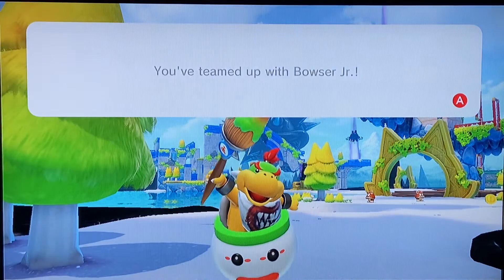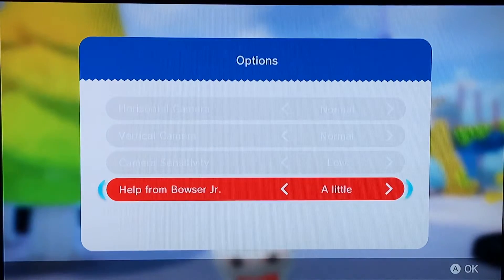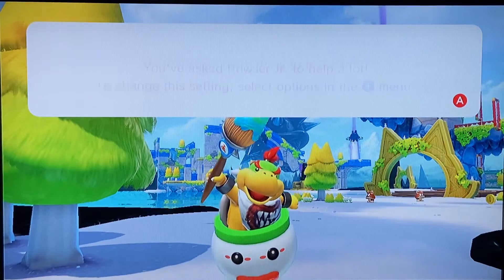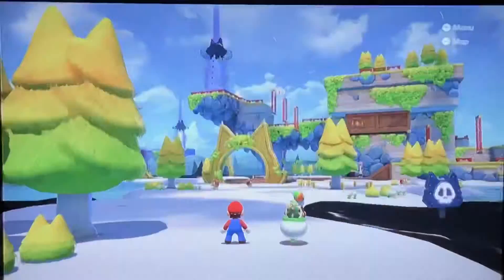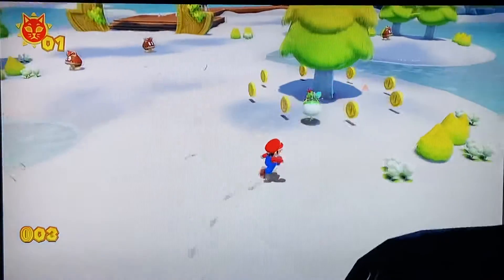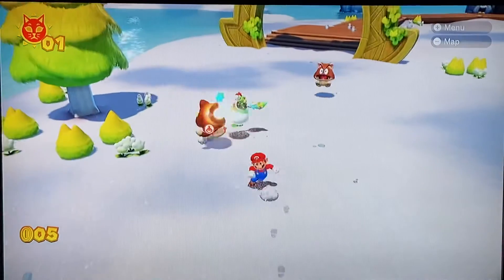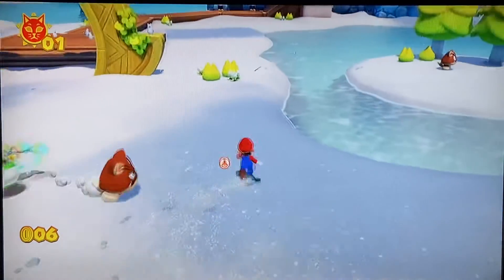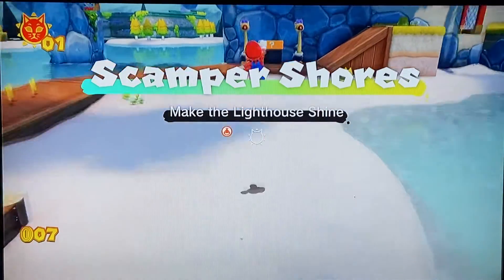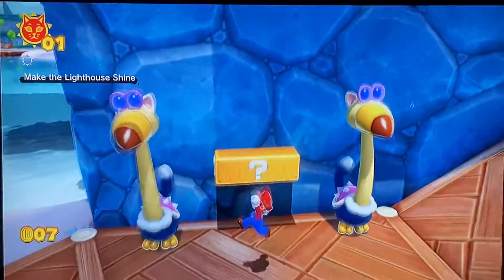He teamed up with Bowser Jr. But how much should he help you? We're gonna do it a lot, so why not? So Bowser Jr. is our teammate for this, and instead of a pointer, we actually control Bowser Jr. with the pointer stick. We can have him do stuff like attack, go get stuff, and all sorts of things like that. So here we are in Scamper Shore as our first area.